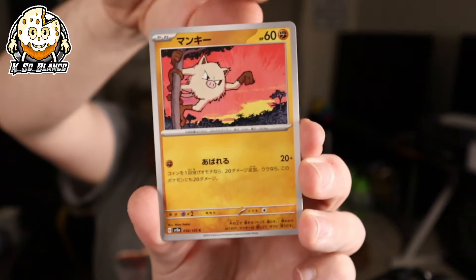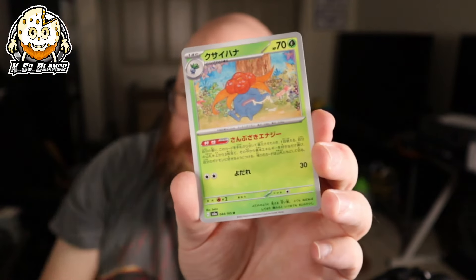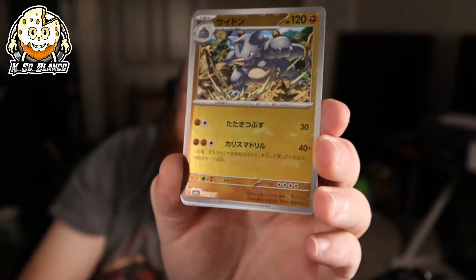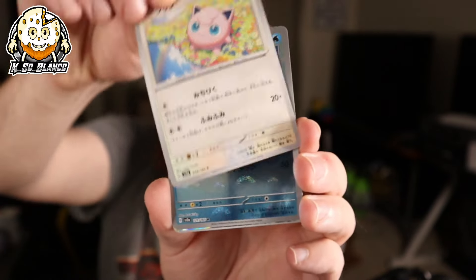There are some beautiful Art Rares in this set. A lot of people are chasing the Charizard. We got the Kangaskhan — that's going to be the box hit. We still have the ability to get Secret Art Rares, so I'm not sure how it's seeded exactly, but you still have that ability along with a box hit. The Evolutions are another big one for Master Balls to pull — I pulled a Vaporeon Master Ball and that card sells for like 50 to 60 bucks.